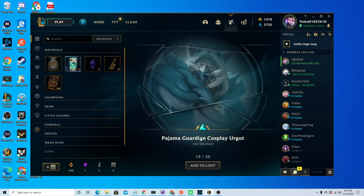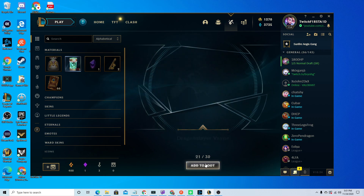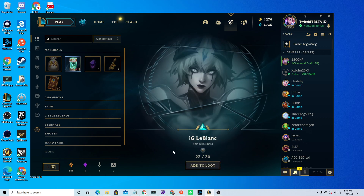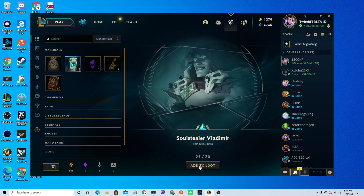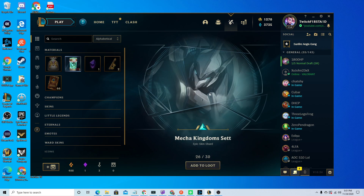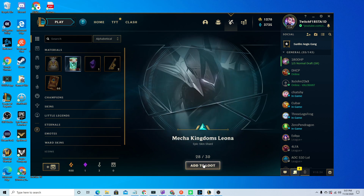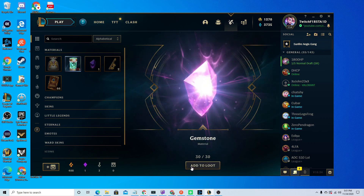Battle Boss Blitzcrank. Pajama Guardian Cosplay Urgot. Radiant Wukong. Dragon Slayer Vayne. Heartseeker Vayne. IG LeBlanc. Soul Stealer Vladimir. Sashimi Akali. Mecha Kingdoms set — looks like Mecha Kingdoms Leona. Another one. TPA Shen. And a Gemstone.